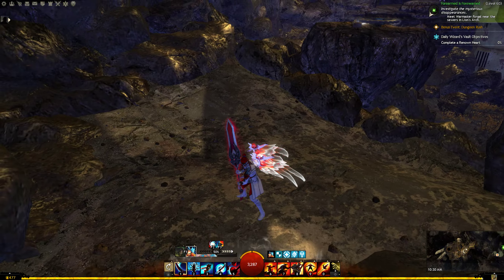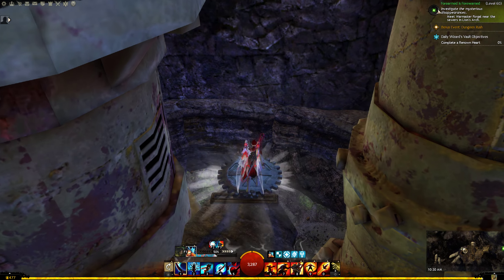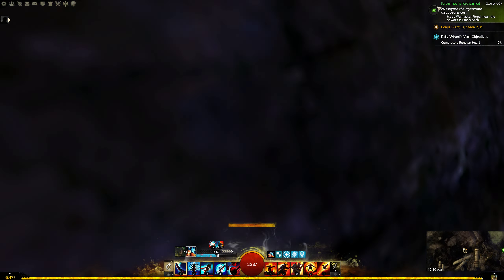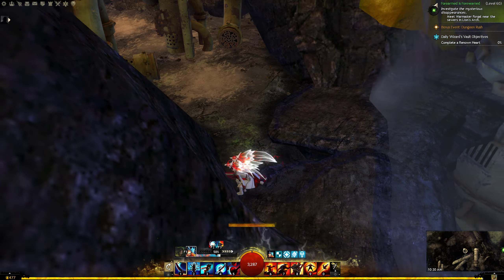Then you're going to want to jump onto this triangular shape and go onto this ledge. Then you're going to use this gear to go through this wall. And again, more steam vents — so you're going to want to be careful and wait for them to spew first before you try passing them.